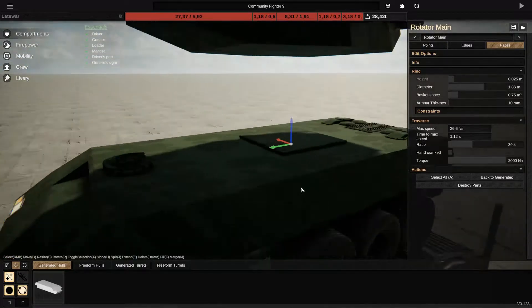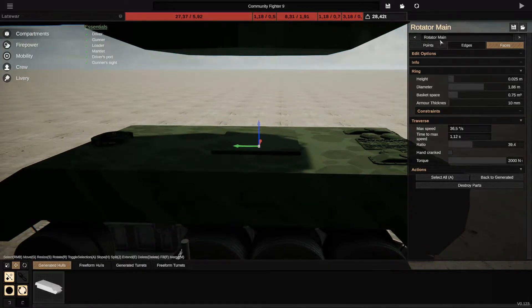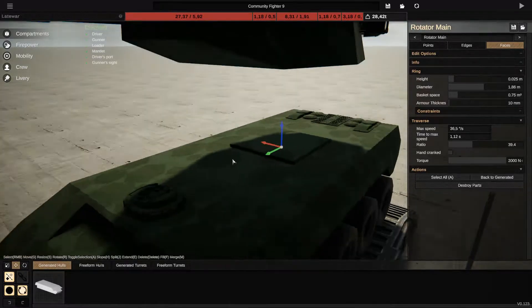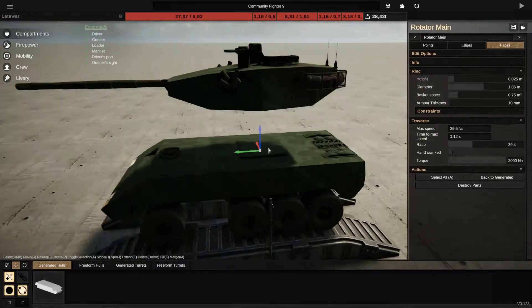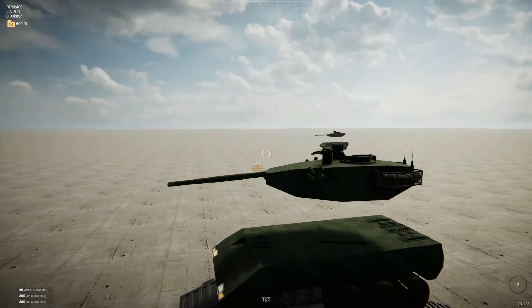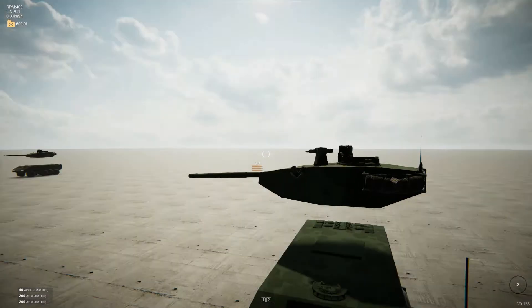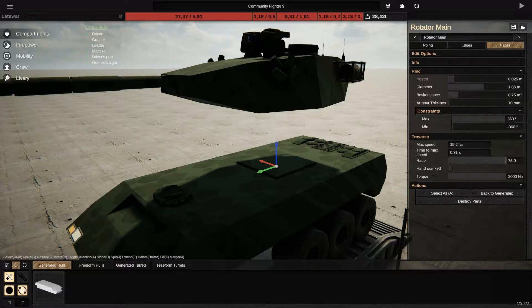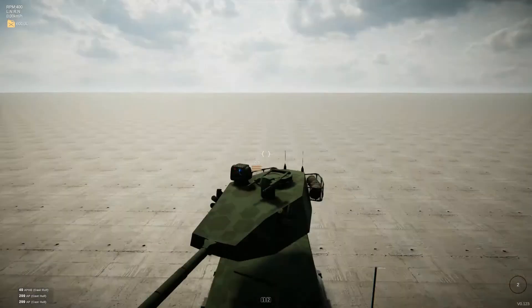The heavier a turret is, the slower it turns — so making a smaller turret as a rotator for the main one is the best way to make it turn faster. It's also possible to edit the file and increase the torque beyond 2000, but I have never done this and have never needed to.